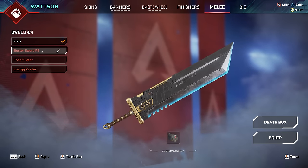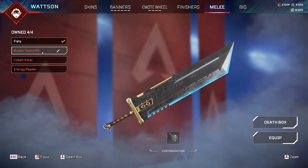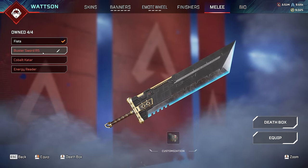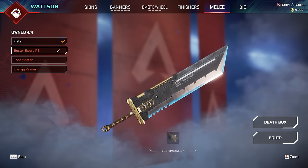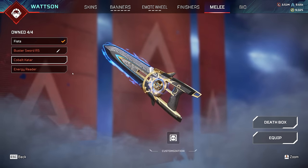What do you guys think of the two universal heirlooms in the game? Do you guys like them? I feel like the Buster Sword, while expensive, is cool because it's a Final Fantasy collaboration. But I feel like the Cobalt one is just... I don't get it. I don't really like it, to be honest.